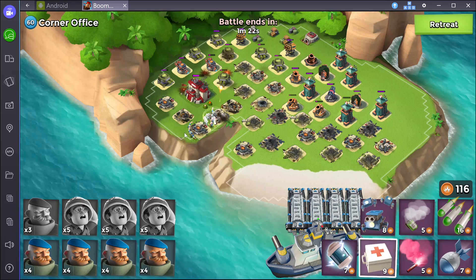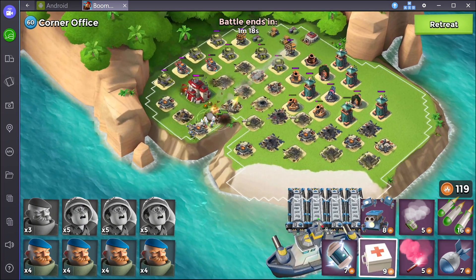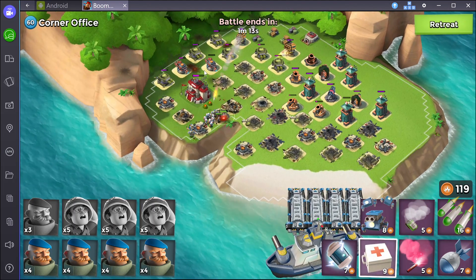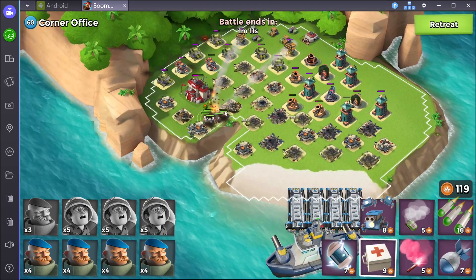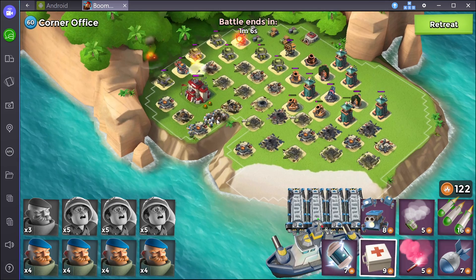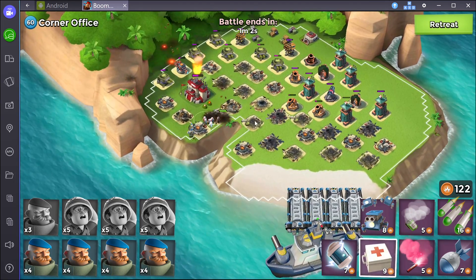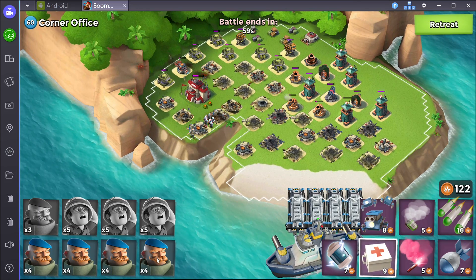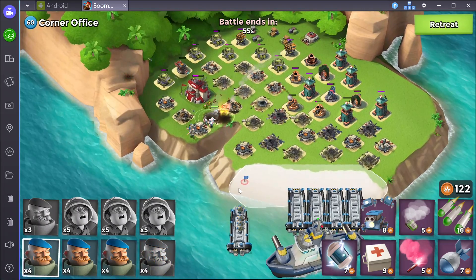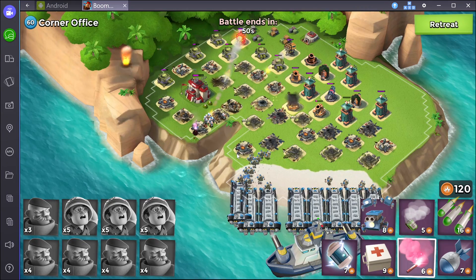These guys probably won't be able to finish the base because there's not enough firepower, but with my three or four grenadiers here that's lower firepower than the full boats you guys would be unloading — so you should be able to finish Corner Office. I lost one guy because I was a little careless, but you should be able to finish it with zero losses. With grenadiers you sometimes have to slow-play it — you can't just release everything at once.